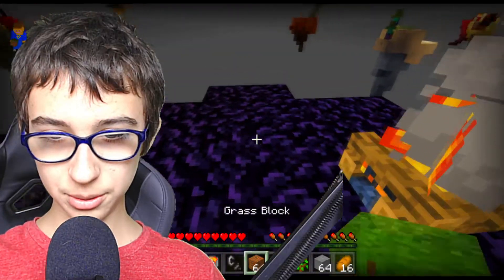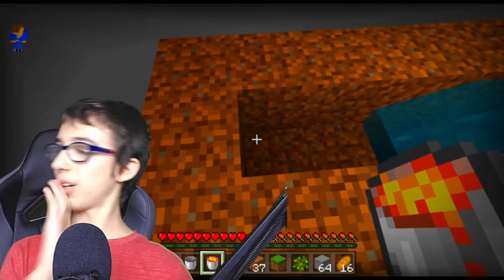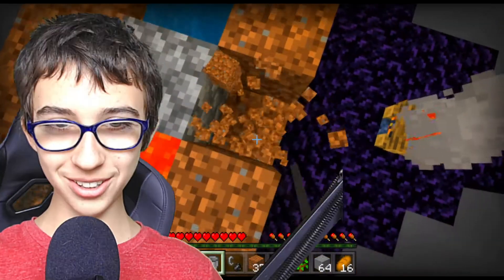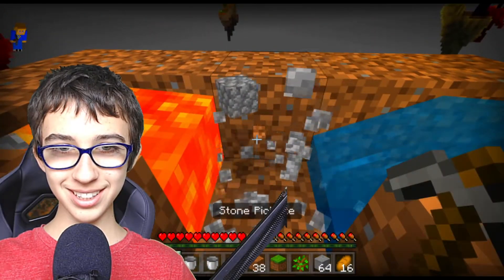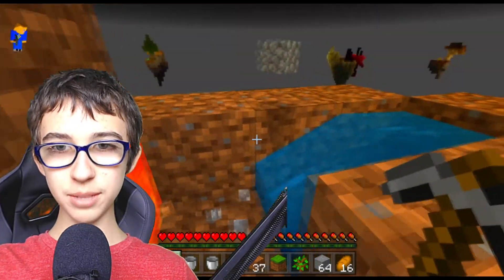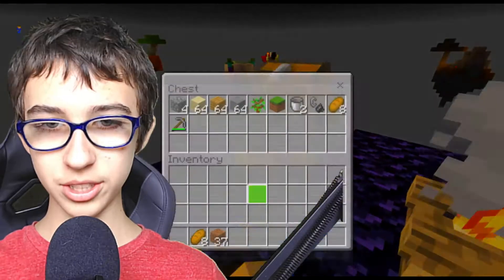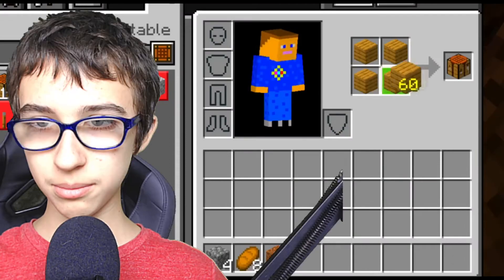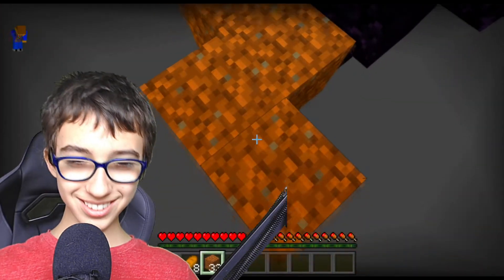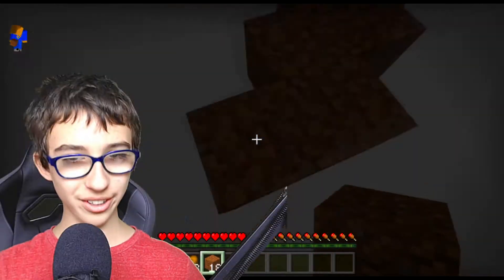I'm gonna make a cobblestone generator if I remember how to do it. Place the water here — I really cannot mess this up. Lava here, please work. Oh, did it actually work? No way, I remembered how to make this! Now we officially have infinite blocks. Let's build over to an island. I'm heading over to these zombies — they're just asking for attention. I can also make a crafting table and place that there. I'm really scared I'm gonna fall.